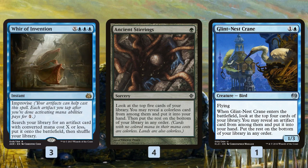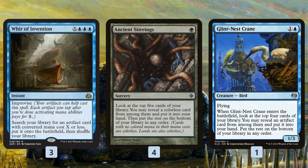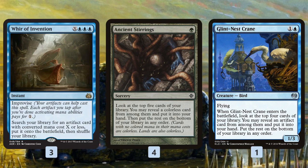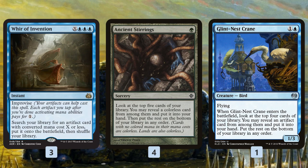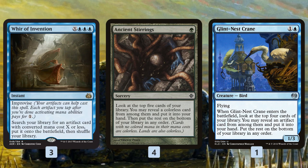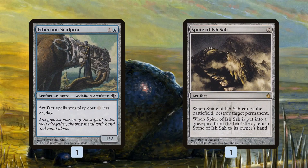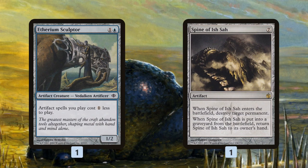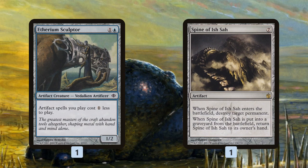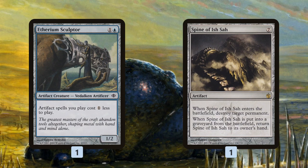We have a bunch of ways to find our artifacts. Whir of Invention is essentially Krark-Clan Ironworks copies five, six, and seven — super important to the deck — but it can also find Scrap Trawler and some of our card draw artifacts to get the chain going. Ancient Stirrings digs through the deck to find our colorless cards: Krark-Clan Ironworks, Scrap Trawler, all that stuff. Glint-Nest Crane works similarly. Etherium Sculptor is a one-of but helps with comboing off — casting our two-mana artifacts for one and our one-mana artifacts for free means we generate even more mana when we crack a Chromatic Star.